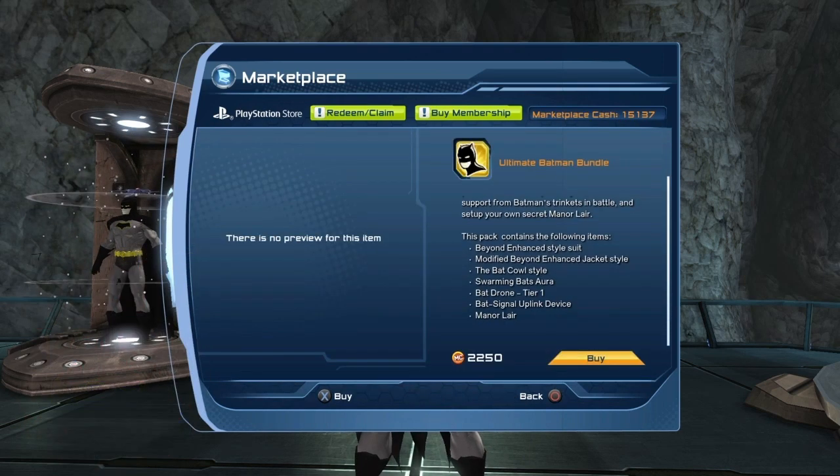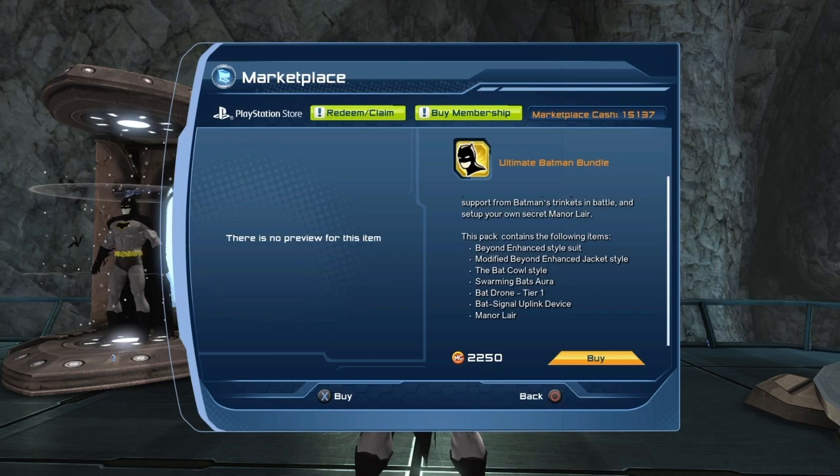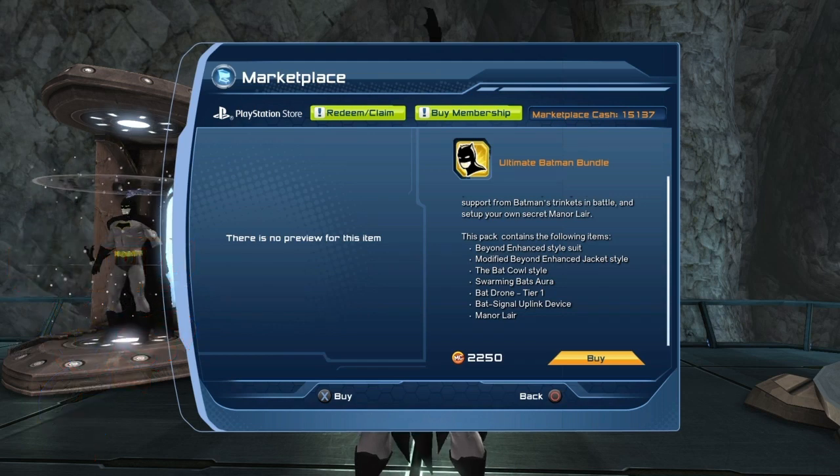If we take a quick look at the preview, the pack contains the Beyond Enhanced style suit, the modified Beyond Enhanced jacket style, the Bat Call style, the Swarming Bat Aura, the Bat Drone tier 1, the Bat Uplink device, and the Manor Lair.